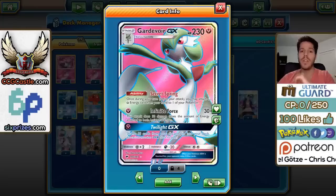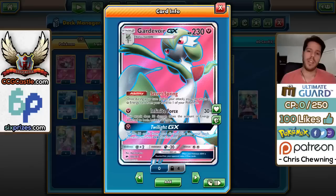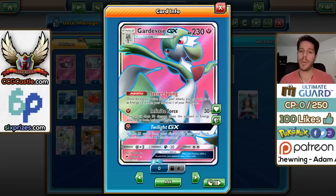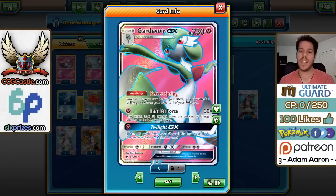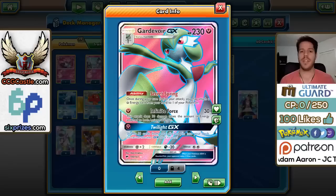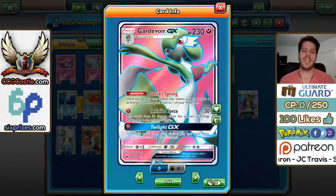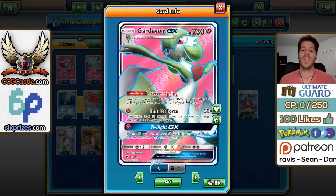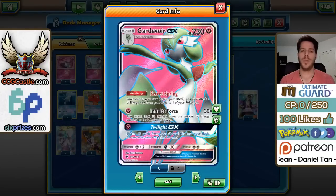We're going to take those 4 VS Seekers and increase our consistency. Let's take a quick look at Gardevoir GX — 230 HP. Its ability Secret Spring allows you to attach a Fairy Energy card from your hand to one of your Pokémon. Very good synergy with Infinite Force, which deals 30 damage for every energy attached to Gardevoir GX and the opposing Pokémon. Twilight GX shuffles 10 cards from your discard pile into your deck.